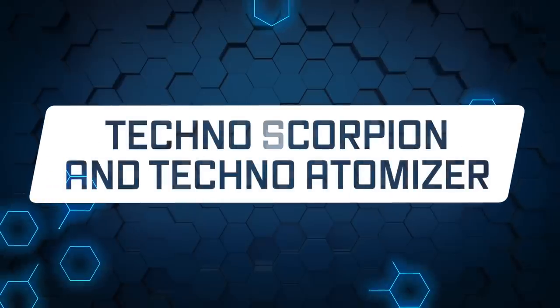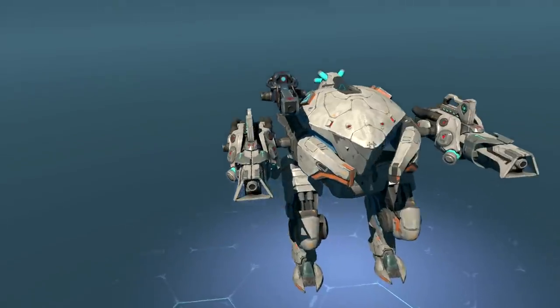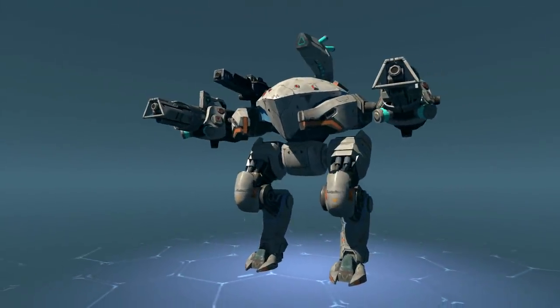Techno Scorpion and Techno Atomizer — special editions of the well-known robot and weapon. These two look exceptionally great together. Complete daily tasks, win coins, open chests, and don't forget about arenas, skirmishes, and new graphics.